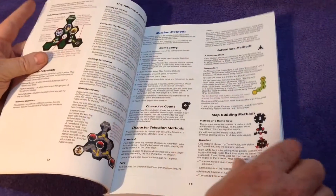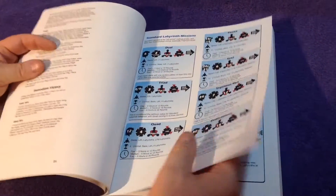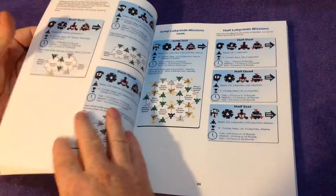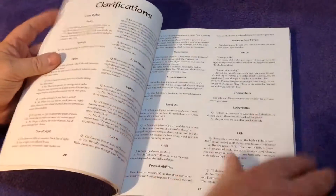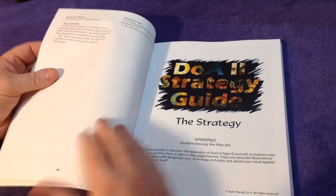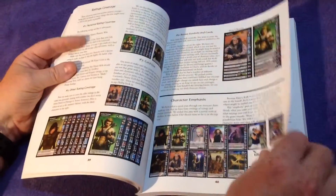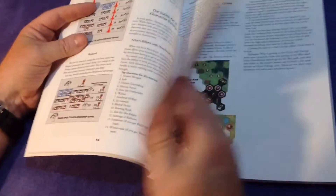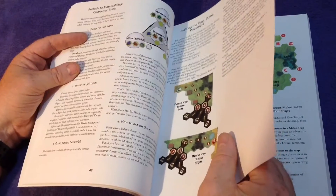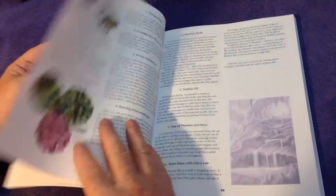All about labyrinths and team bases, missions, standard labyrinth missions. Clarifications — like a FAQ, although there is a FAQ at the back as well. Strategy guide. It's a beautiful book. Brett was on BoardGameGeek saying that it will not be put into an electronic file because it just wouldn't do it justice. You can see why really.